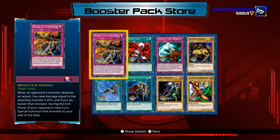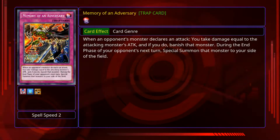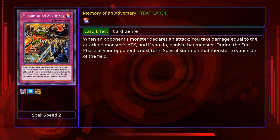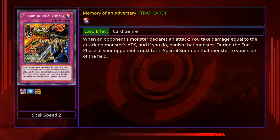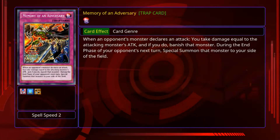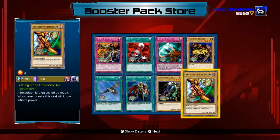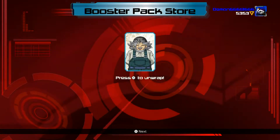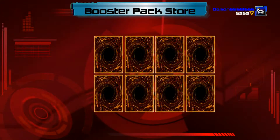Master an Expert — I don't know what this guy does. When an opponent's monster declares an attack, you take damage equal to the attacking monster's attack, and if you do, banish that monster. During the end phase of your next turn, special summon one monster to your side of the field. That's a good card, I like it.